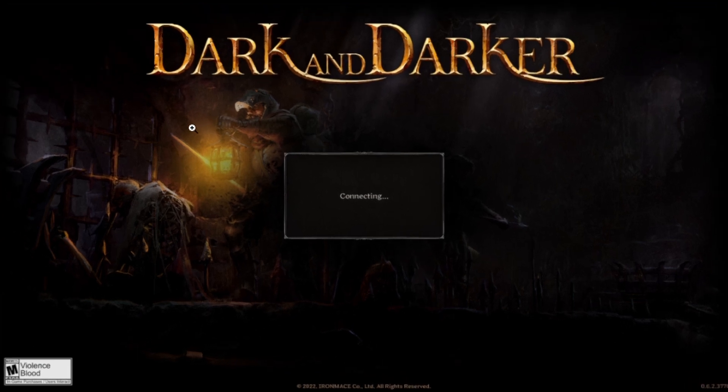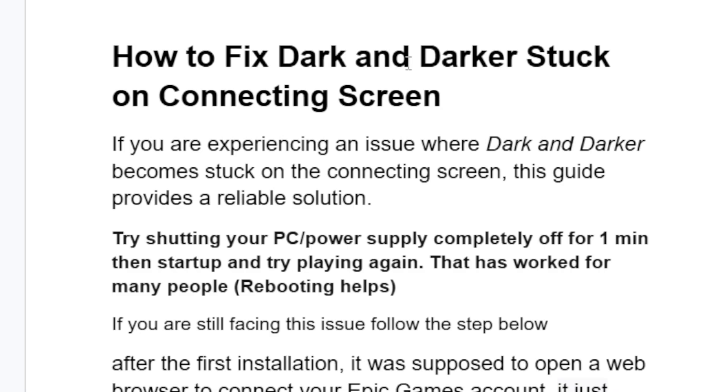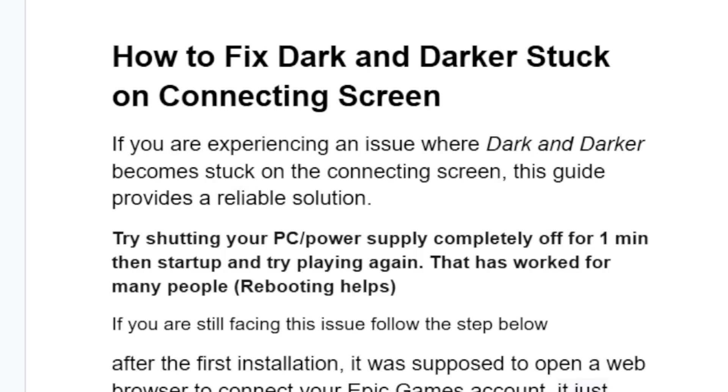If your Dark and Darker game just stacks on the connecting screen, then I will guide you on how to fix this problem. Follow this tutorial very carefully. Here on the screenshot, you can see the issue — now listen to this very carefully.